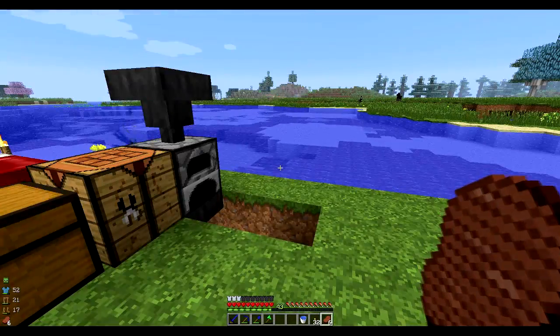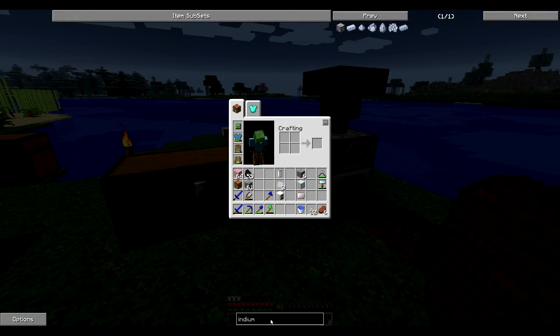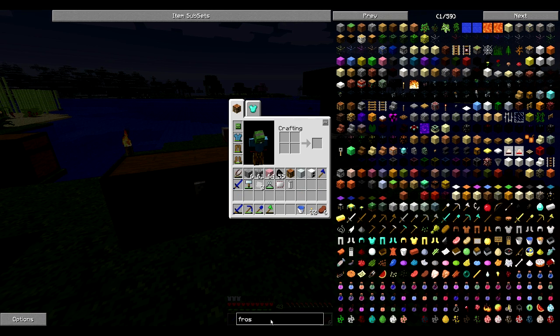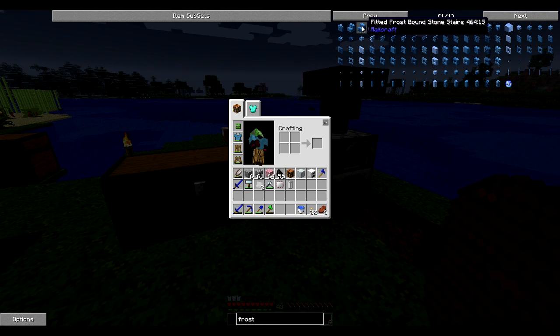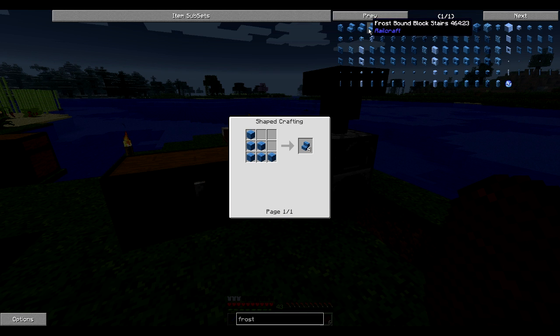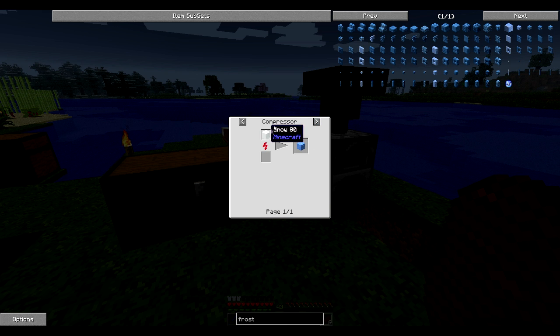I was working on my house when I came across an issue. I wanted to make a certain block — specifically these stairs — but in order to do so I needed to make frostbound blocks. To make frostbound blocks you need ice surrounded by blue dye. Problem is, ice, unless you have silk touch, isn't possible to get — unless you're in a mod pack. So if I make a compressor and compress snow, it will turn into ice.